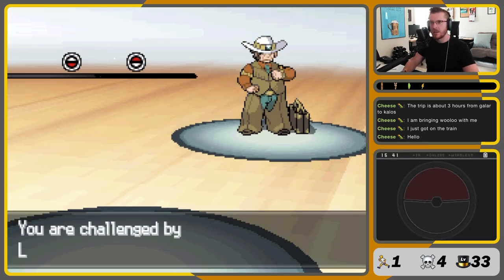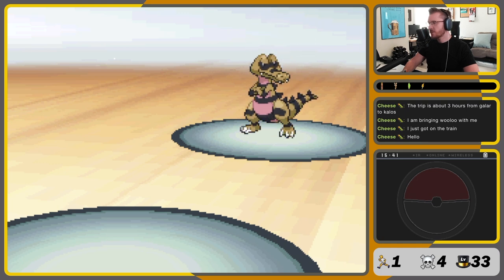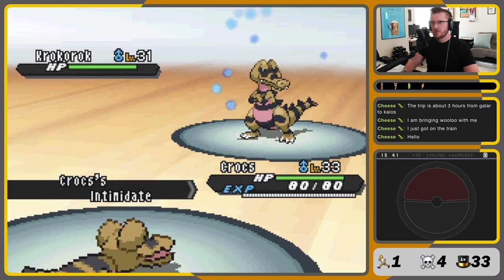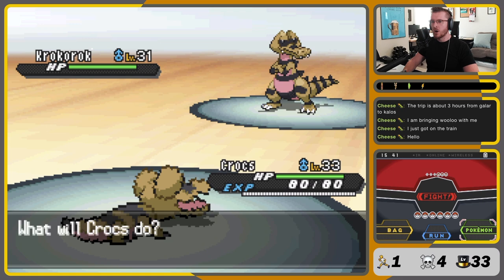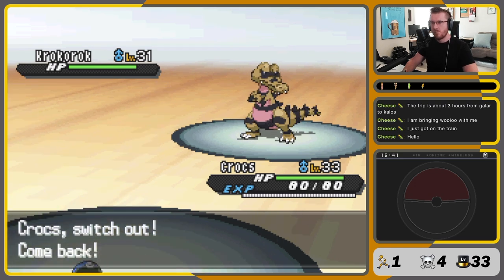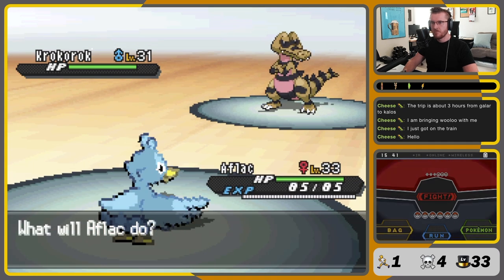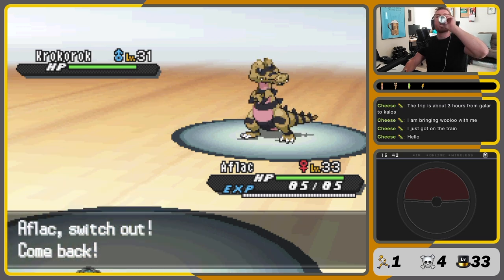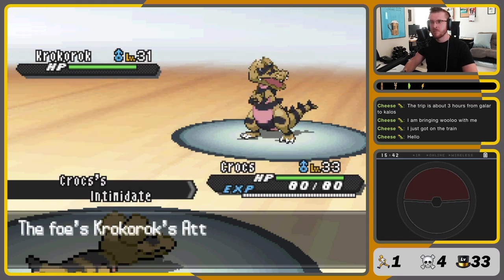Clay! Hello, sir. Croc-O-Roc! With the Intimidate — stay. Our Crocs gets the Intimidate off, its Crocs gets the Intimidate off. It's going to want to use Torment or one of its ground moves. To dodge that, we switch into Aflac. Nice. It will now only use Crunch or Torment, so now we switch back to Crocs to get a second Intimidate down. Perfect.